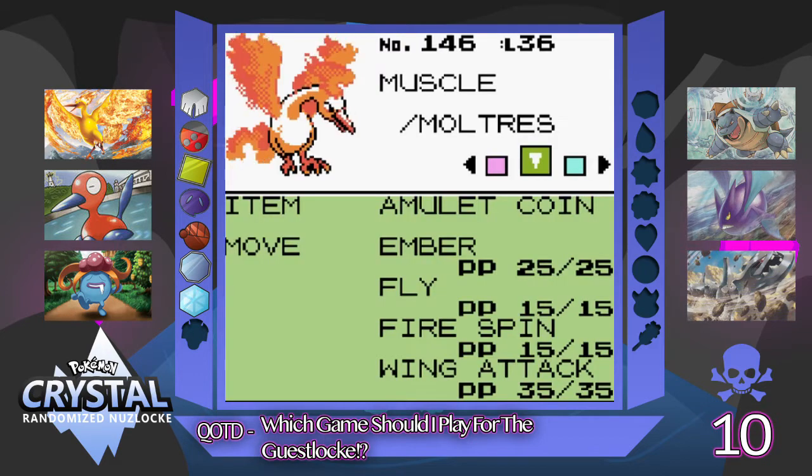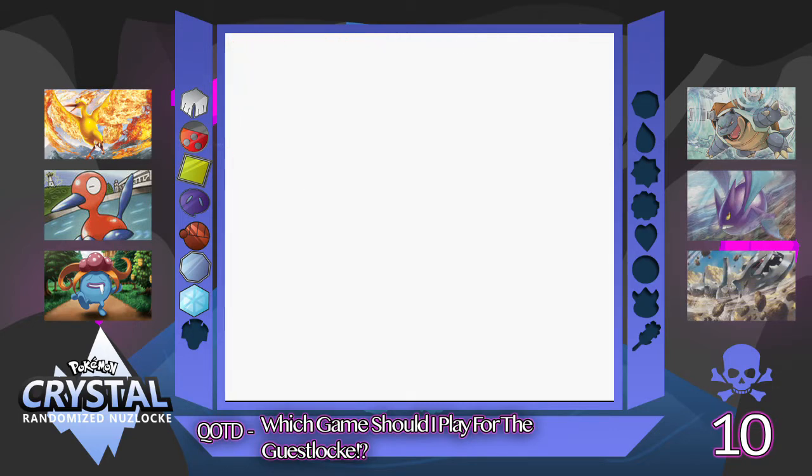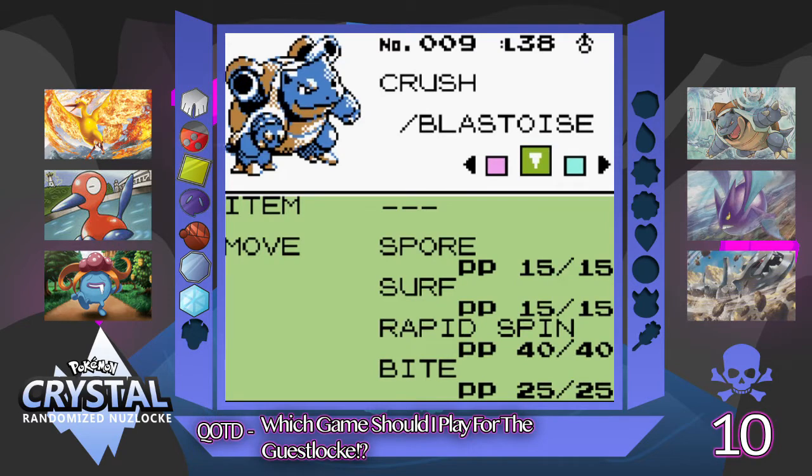We're smashing through this team recap. We've got Muscle, the level 36 Moltres, holding the Amulet Coin, with the moves Ember, Fly, Fire Spin, and Wind Attack — we need to get a better Fire move on him. And then Crush, the level 38 Blastoise, with the moves Spore, Surf, Rapid Spin, and Bite.